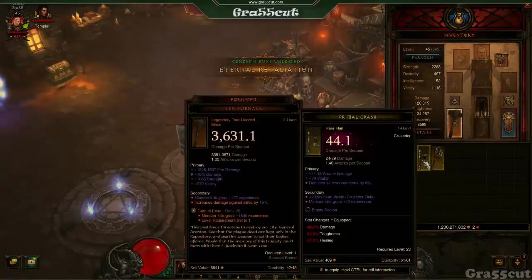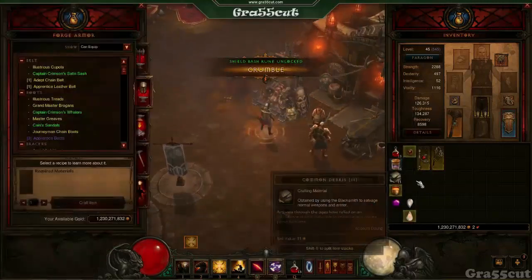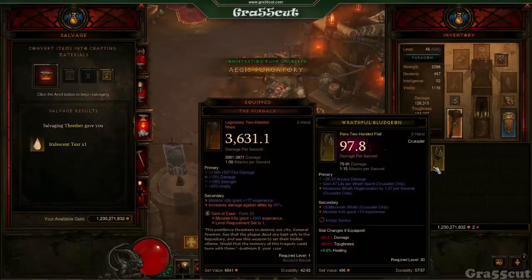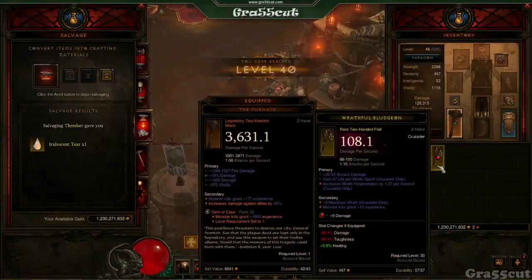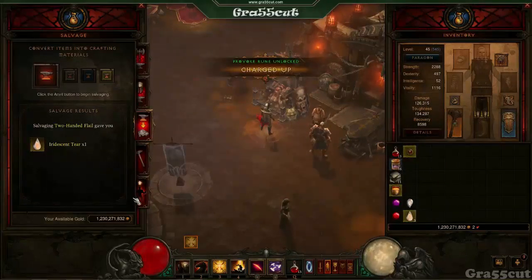For socketed weapons, be vigilant about which gems you socket. You don't want to put green Emerald gems in your weapon — put the red Ruby gems in, as they increase your damage. If you want to swap out a weapon, just salvage it and you do get the gem back. Note that this only works for items that drop on the floor — items bought from a vendor won't return the gem on salvage, so you'd have to go to the Jeweler to extract it.